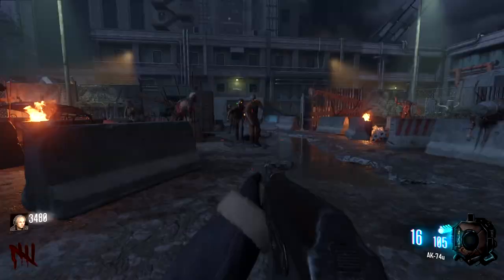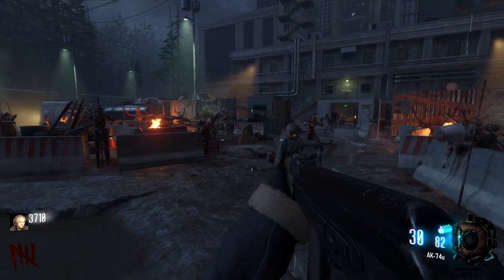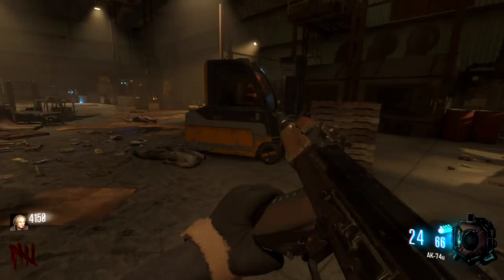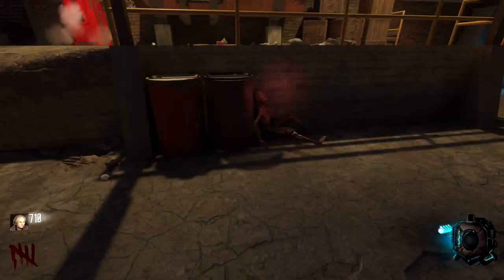God, I'm terrified. He's just so menacing. Look at him over there just slowly walking towards me. We can afford Jug — I'm going to go and buy it because there's no way in hell we'll be able to kill him without it. Oh my God, he even has quotes — that's so cool. Is that Double Tap over here? It is — that's huge. Double Tap might be better to get, but he'll probably just one-shot us if we don't have Jug.